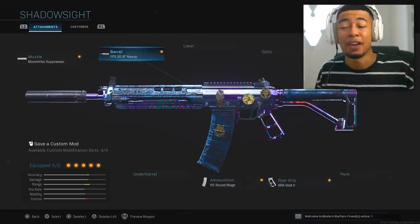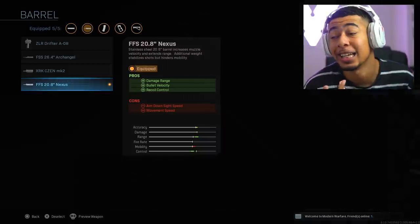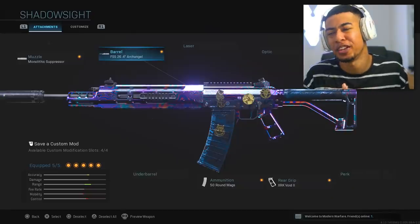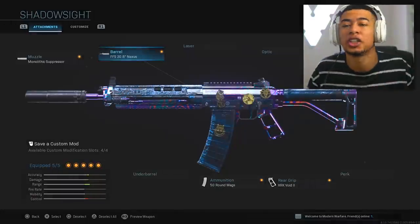It's got the right iron sights, it's got everything. Everyone's been saying that this setup right here reminds them of the SWAT from BO4. You can change the barrel — I used the 26.4 before and it doesn't look anything like it really, but when you put on this last barrel, bro, it turns into the SWAT.